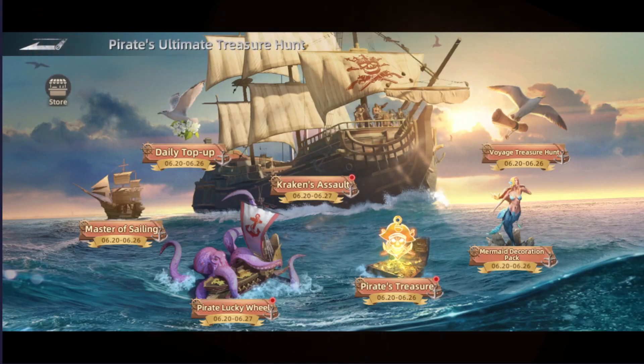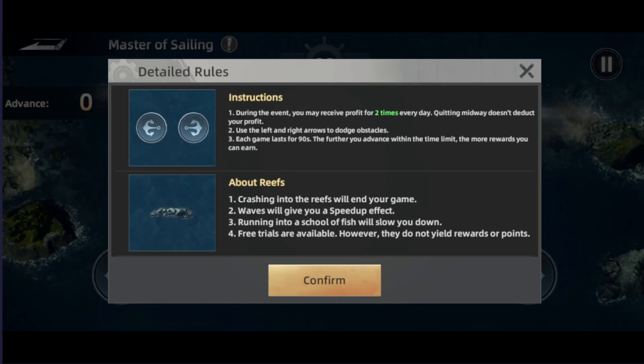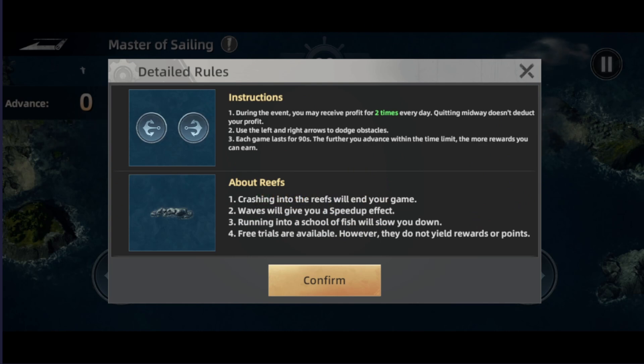For the next tab, going to be the Master of Sailing. This one here is a mini-game where you can be sailing with a ship. You press start and then you can see the instructions. During the event you may receive profit for two times every day, so it's two attempts a day. Quitting midway doesn't dedicate your profit, so if you decide to leave you will not be losing your attempt, but you can do it again. Use the left and right arrows to dodge the obstacles. Each game lasts for one and a half minutes. The further you advance within the time limit the more reward you're going to get. And about the reef — crashing into the reef will end your game.